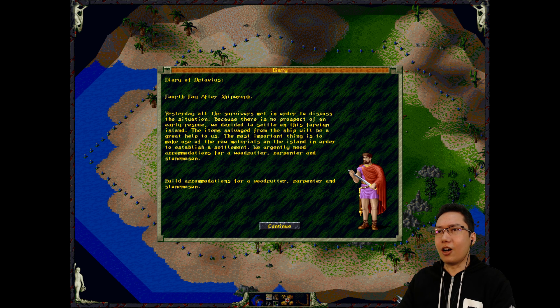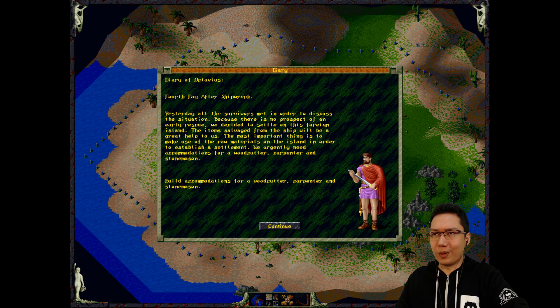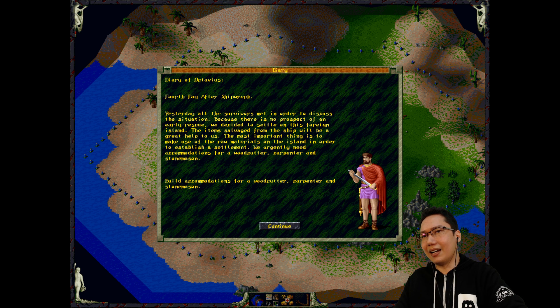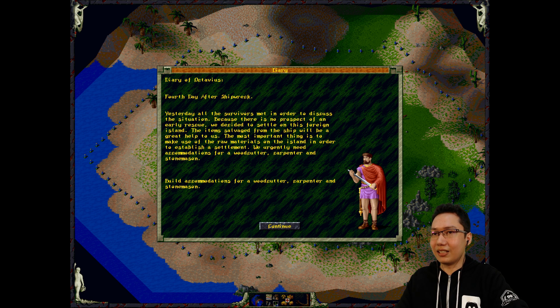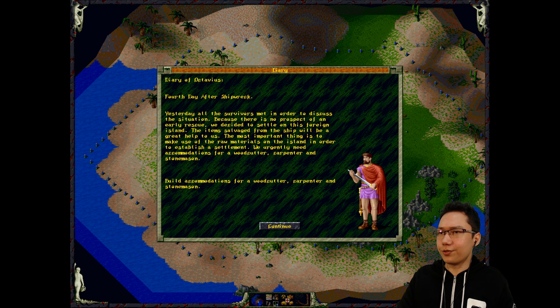Diary of Octavius, fourth day after shipwreck. Yesterday all the survivors met in order to discuss the situation, because there is no prospect of an early rescue. We decided to settle on this foreign island. The items salvaged from the ship will be of great help to us. The most important thing is to make use of the raw materials on the island in order to establish a settlement.